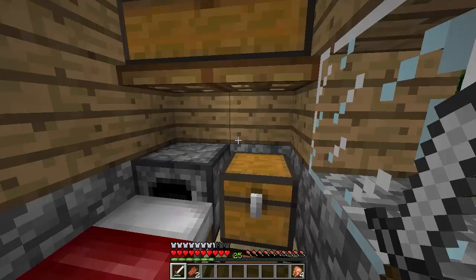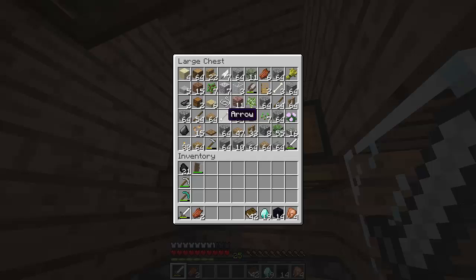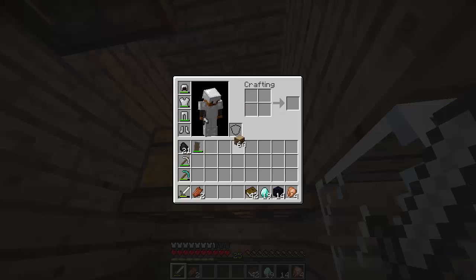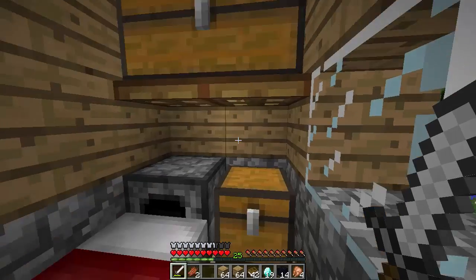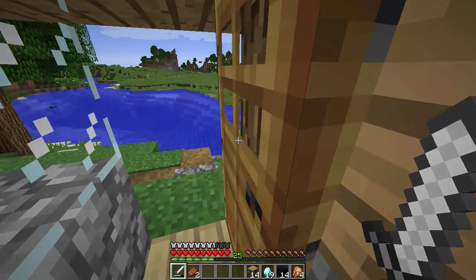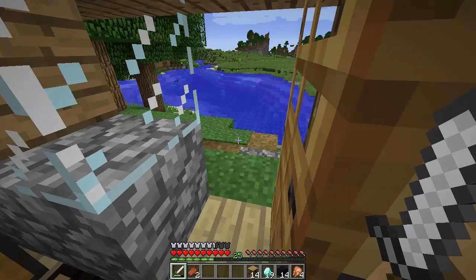Let's get our obsidian, our diamonds, and our books. First we have to craft ourselves some actual books. We don't have any wood besides oak wood, so we're going to use at least half of it. I believe the books all go in the middle, and we split this up like that. We have a total of 14 bookshelves. We have 25 XP for enchants, which we're going to use some books for, and also to make diamond armor.